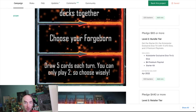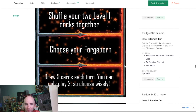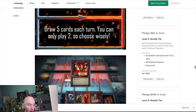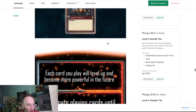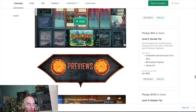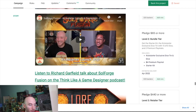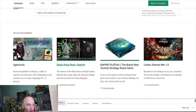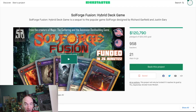The core gameplay: shuffle your level-one decks together, choose your Forgeborn leader, draw five cards, play two, then every three turns shuffle and upgrade. The escalating power concepts are exciting. I have it saved and I'll watch until the end of the campaign, but I'm not sure I can commit given the limited deck access at the price point.